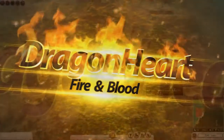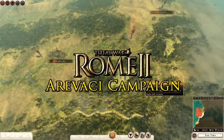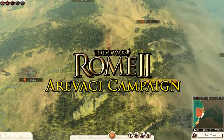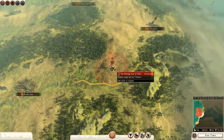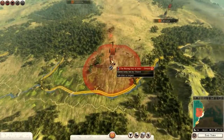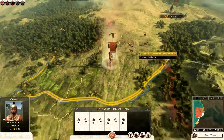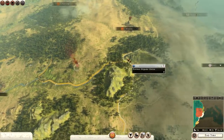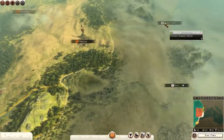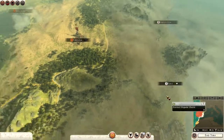Hello YouTube, this is Dragonheart and welcome to the Aravaki campaign for Total War Rome 2, Hannibal at the Gates. In the last episode we took Khartouba and Libesoa from the Oritani. This is all that's left of the Oritani — the Blazing Fury of NATO — only seven of them remaining and suffering attrition. They shall be dealt with swiftly.